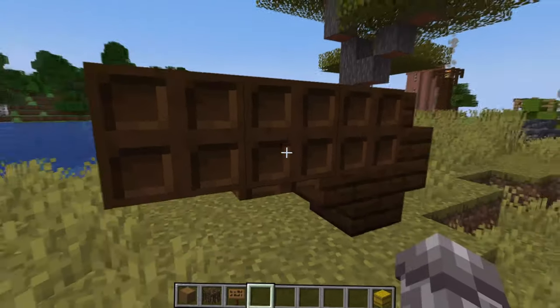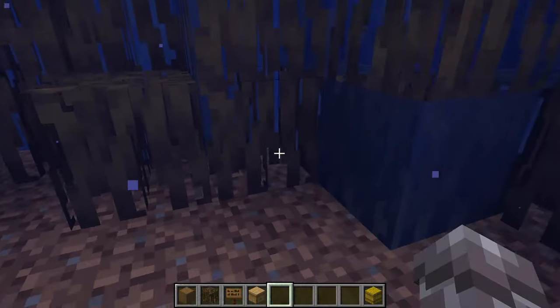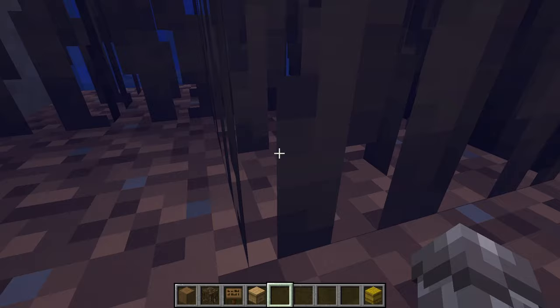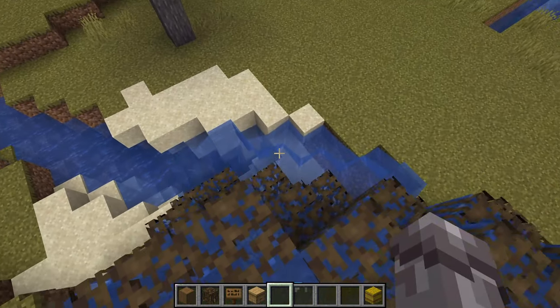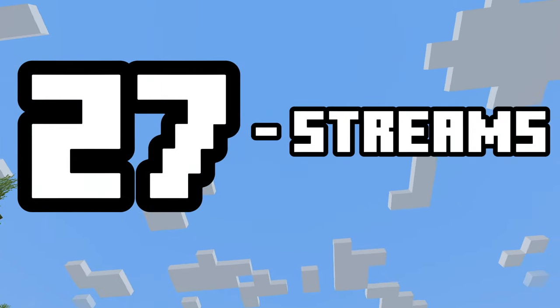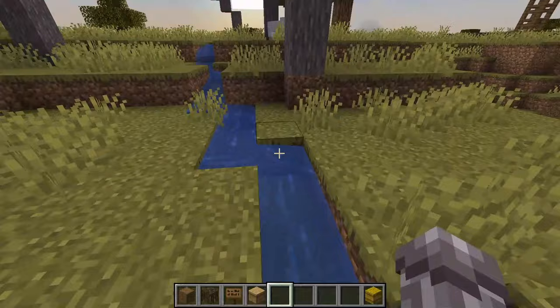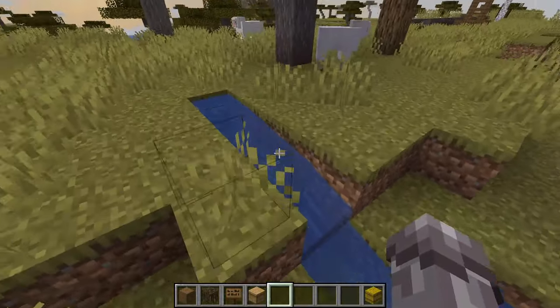Number twenty-six: why not build a beaver dam partway across a river or stream? This is a cool little detail suggesting that the engineers of the natural world exist in Minecraft — nice whether small or large. Number twenty-seven: speaking of streams, why not build a stream in your world, eventually joining with a river, as it adds some extra realism? Just build a one-wide stream of water.